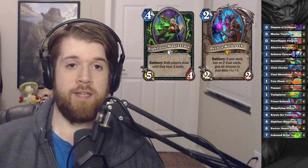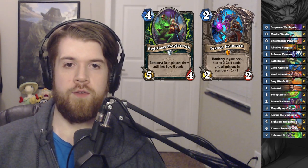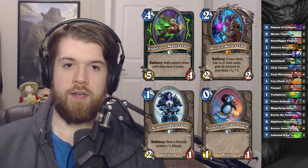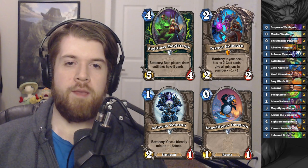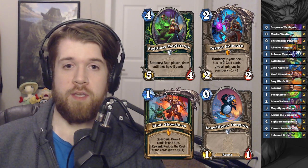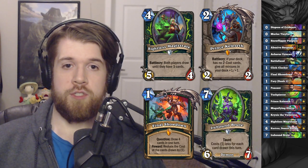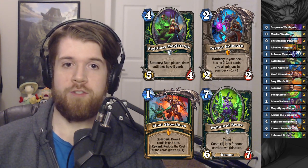Notably we get Prince Keleseth, which is good because other 2-cost cards are a bit expensive for what we're trying to do here. We also get some pretty good cheap stuff with things like Acherus Veteran and Snow Flipper Penguin to fill out the deck. The Magistrate also lets us play some heavy card draw synergies - things like the Quest, which we're never completing, but at a couple points in the game it gives us a bunch of free mana, and the Irebound Brute, which is pretty cheap off of just drawing for the turn and then potentially drawing 5 off the Magistrate.